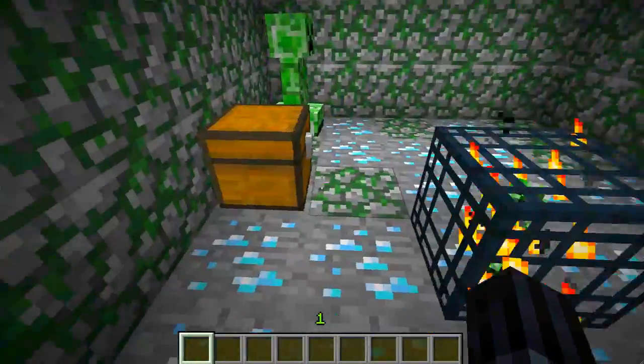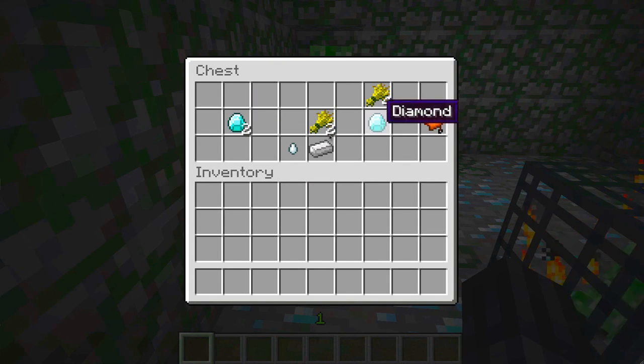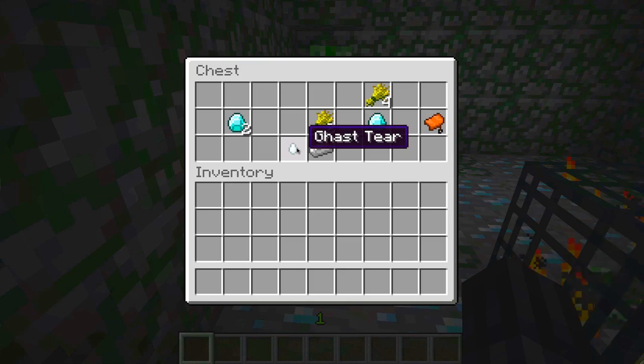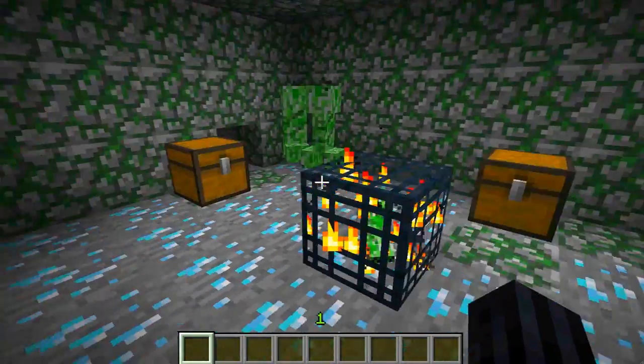The diamonds spawn on the floor, and as well as that you also get some upgraded items in the chests. For example, here we have a ghast tier item — these are some of the more common ones. You also get some rarer items spawning in these chests, for example full blocks of diamond.